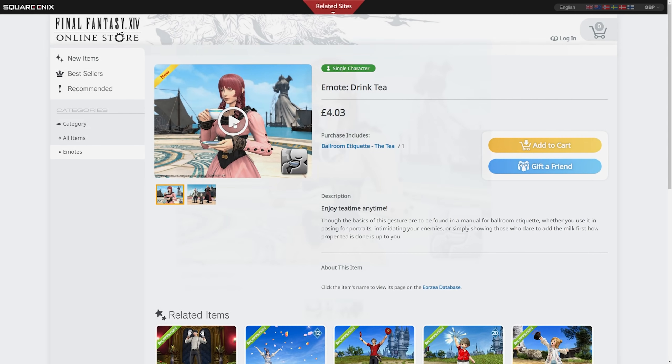Alrighty then, here we are in the game — it's finally come through. As you can see, it is the Ballroom Etiquette — just 'the tea' for some reason. There's an illustrated manual detailing how to serenely imbibe a steeped beverage, particularly with an all-knowing air, used to learn the tea emote. I do like the little write-ups — a lot of people miss those when they first get these things.